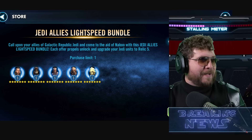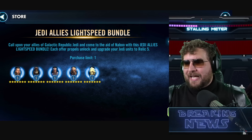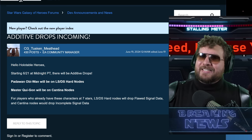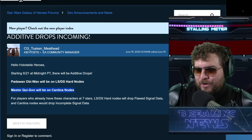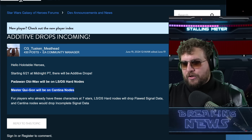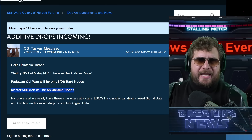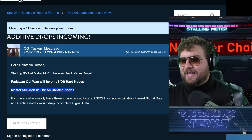I think they intentionally picked some of the worst characters for this event — they really have no purpose outside of it. Before we move on, we have additive drops coming. Starting tomorrow, Master Qui-Gon is going to be an added drop on the cantina node, and Padawan Obi-Wan on the light side and dark side hard nodes for the next couple of days. This is going to move those farms forward. I've been loving this theme over the past year of additive drops — it really speeds things up.